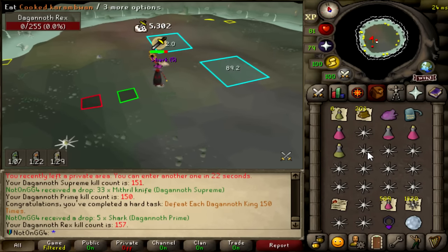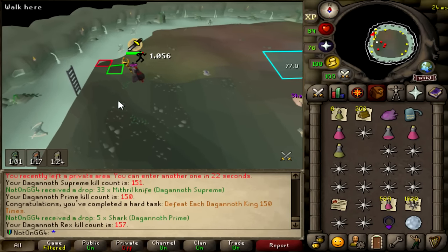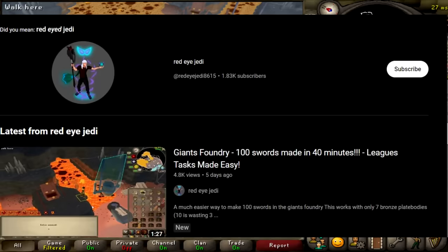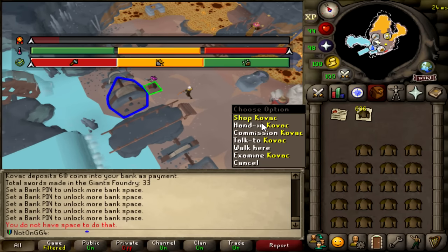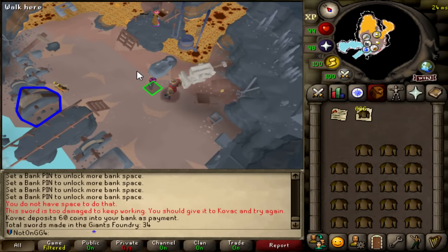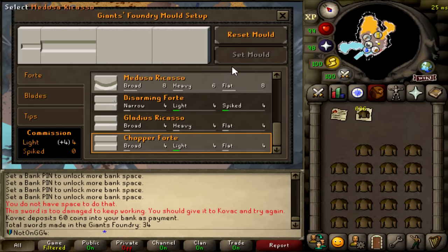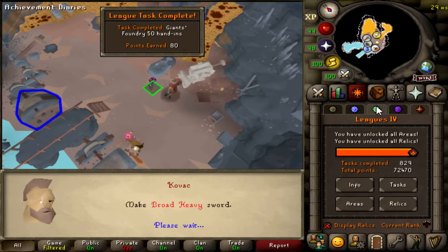And that is defeat each Dagannoth King 150 times for 80 points. I could stay here and go all the way to 300 kills each for another 200 points, but I kind of can't be bothered. I'm going to go do some Giant's Foundry because apparently there's a way to cheese the tasks. Shout out to Red Eye Jedi for this technology - for the Giant's Foundry you can do 100 swords in under 40 minutes. You basically just make broken swords, use it on the thing that breaks the sword right away, hand it in, and it counts for a hand-in, which is really, really nice.